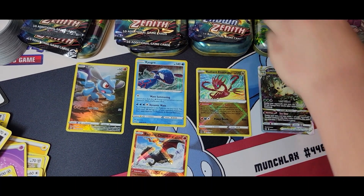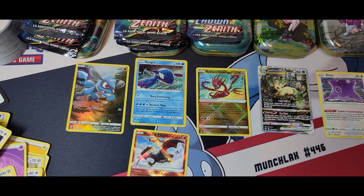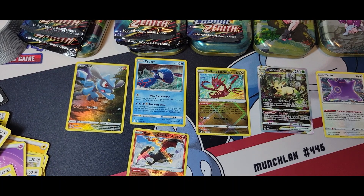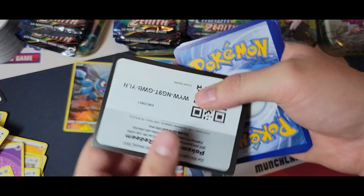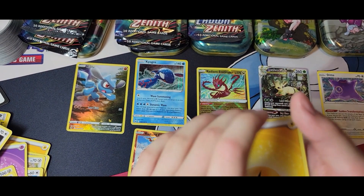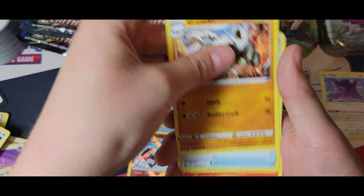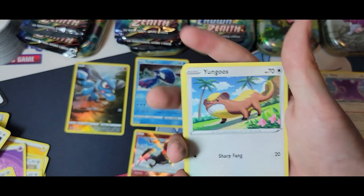Wait — if we get the Charjabug Radiant, we'd have all three Radiants in the set! I already had the Radiant Charjabug but none of the others. You just need the Charjabug to complete the Radiant set. Let's also get a Pikachu and a Deoxys — if you watched my first video, you know I already have those.